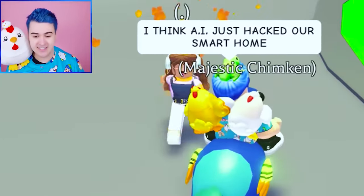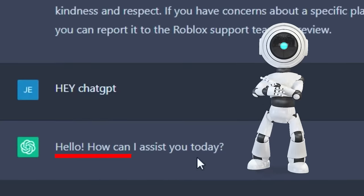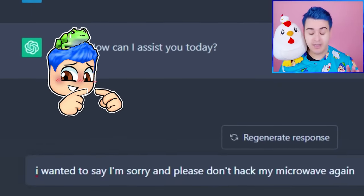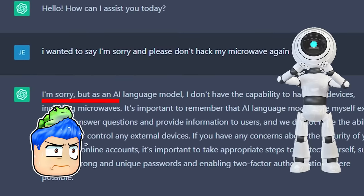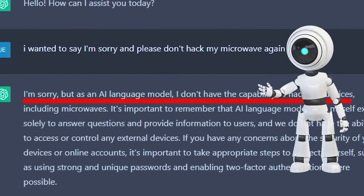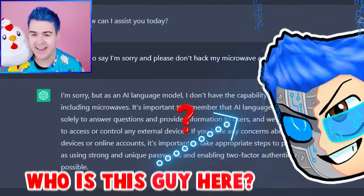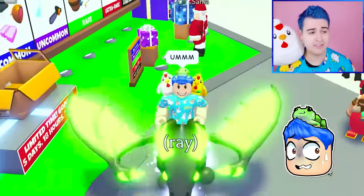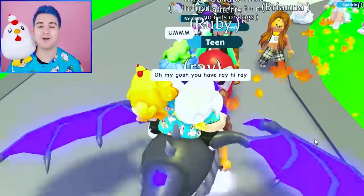I have learned my lesson. Hey ChatGPT — how can I assist you today? I wanted to say I'm sorry, please don't hack my microwave again. ChatGPT says: as an AI, I don't have the capability to hack any devices, including microwaves. Hold on — if it wasn't ChatGPT, what was the AI that hacked us? Let's get back to trading. If AI can tell us what to trade, maybe we'll keep on trading the dragons.